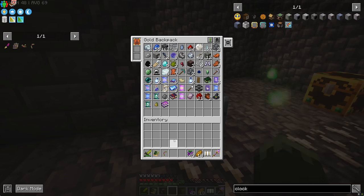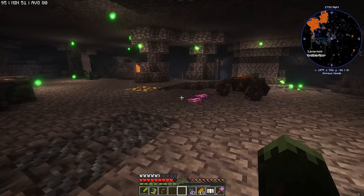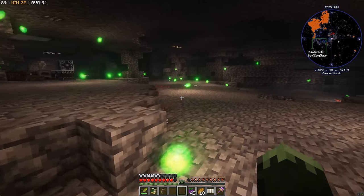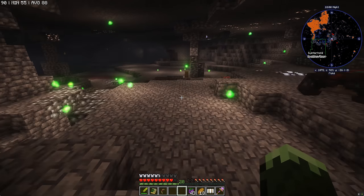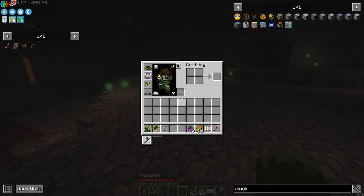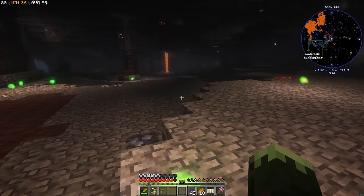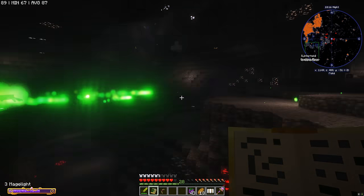We're getting so much loot that we're running out of space already. While we're out and about, let's see if we can track down a few more diamonds — they're also pretty valuable to find. Once we get our Master Infusion Crystal, we'll definitely be able to get some diamond seeds because we are having crazy amounts of prosperity shards.